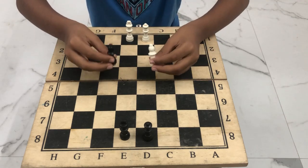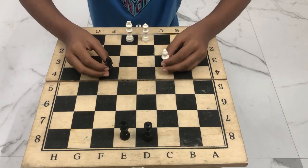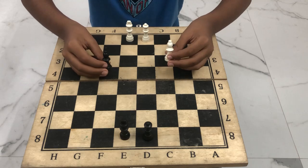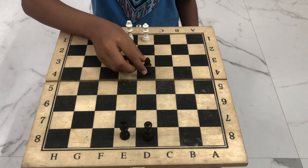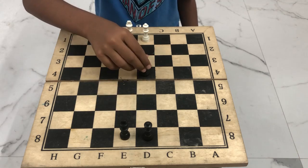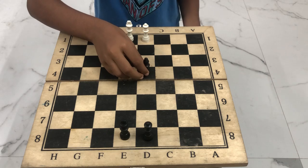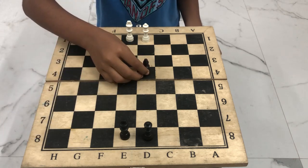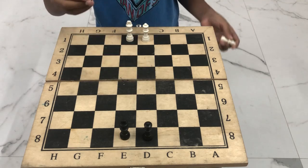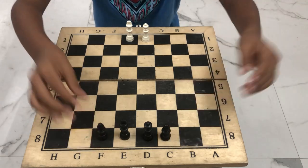Next, we're going to talk about the bishop, also known as the advisor. This too is a very powerful piece, but not as powerful as the queen. It can only move in diagonals — it cannot move in straight lines — but just like the queen, it can move however many squares you like. So this too is a very powerful piece, and it acts as the royal guards of the king and queen.